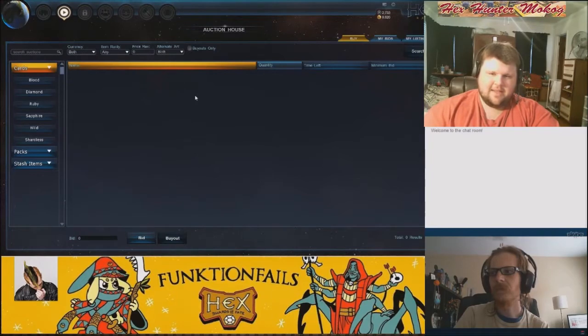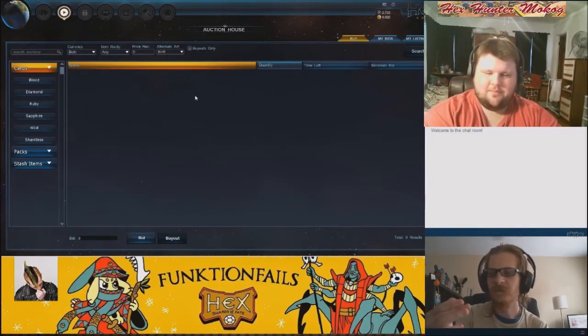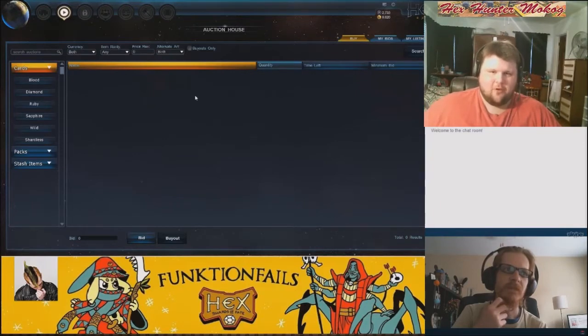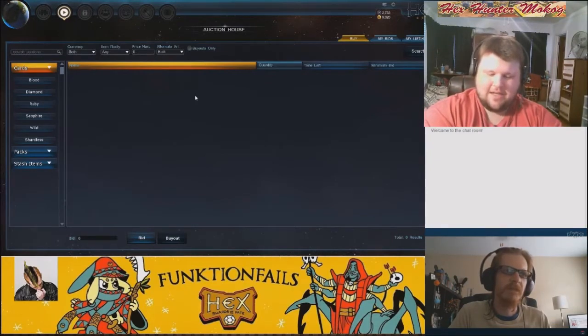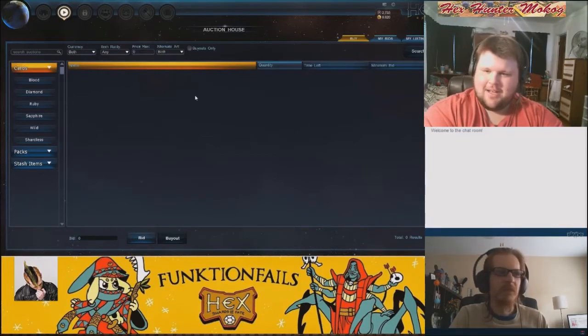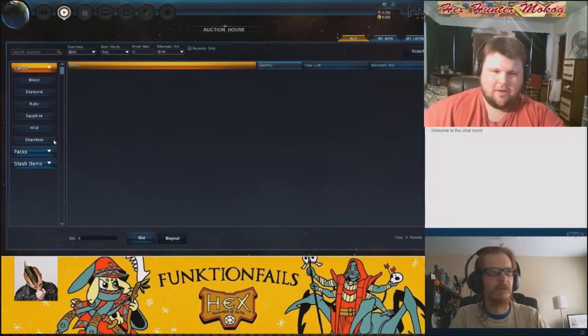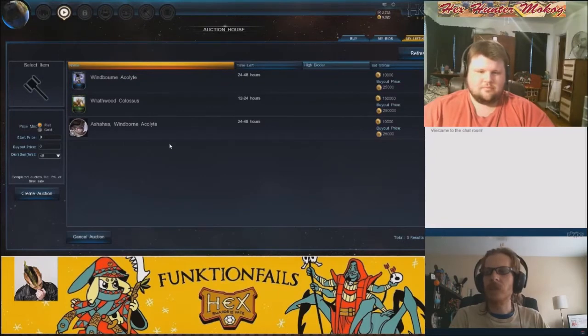I'm glad we have a source like Colin saying yes, they understand, they are fixing it. We hollered so loud to get the auction house now and we're getting it now — which means if you have a comment, go put it on the forums. This is a company that actually listens to you. The people who backed Hex are like family — they'll give you something like the auction house as it is now, not perfect, but the upgrades we got at the end of alpha going into beta were fantastic.